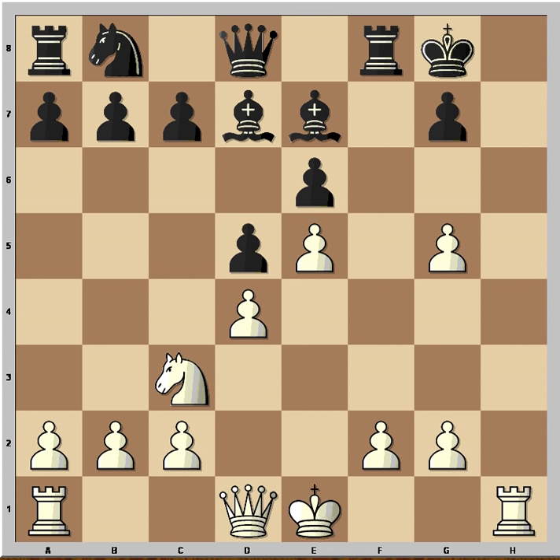But how to win then, if Qh5 doesn't work? Well, white sacrifices yet another piece — check. And black didn't take; he played Kf7. But let's see what would happen in this variation.